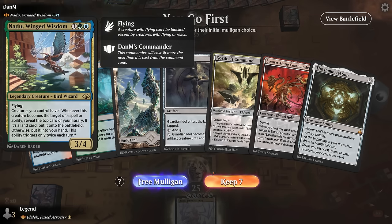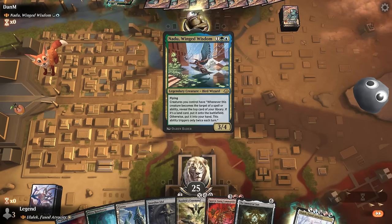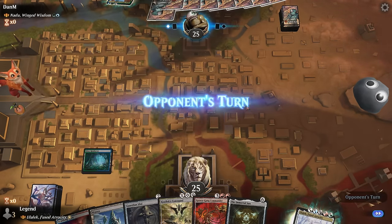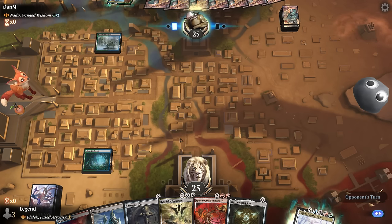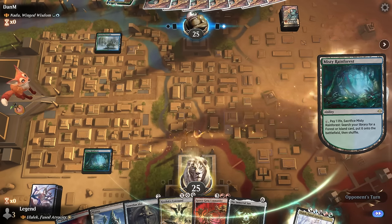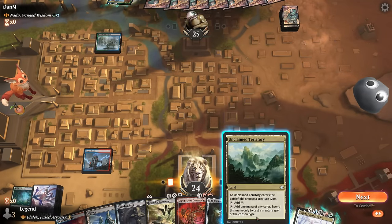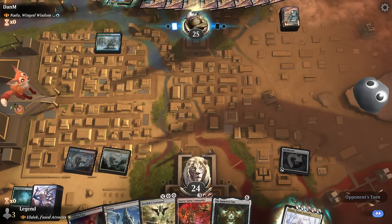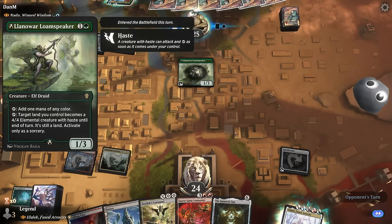Okay, we're on the play facing the new Nadu, Winged Wisdom — one messed up card. We've got a keepable hand but don't have very high hopes in this matchup. To have a chance you really need counter spells for Nadu or efficient removal, and those are difficult to find in an Eldrazi deck. We need double blue and double red sorted — Steam Vents and Breeding Pool are good starting points. For now Guardian Idol, and we can maybe set up a Kozilek's Command for X equals two to exile the Loam Speaker, so I'll main-phase it here.